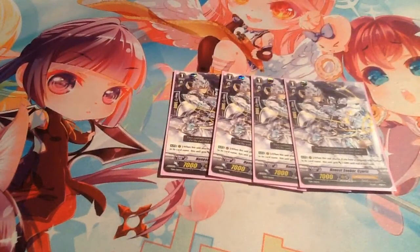Four Honest Seeker Sinric. When this card attacks, if you have a vanguard with Seeker, it gets plus 3k.